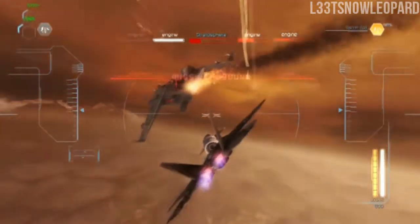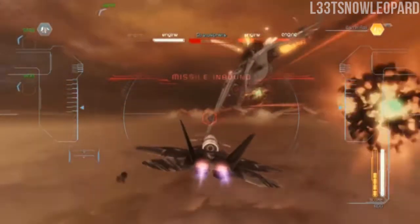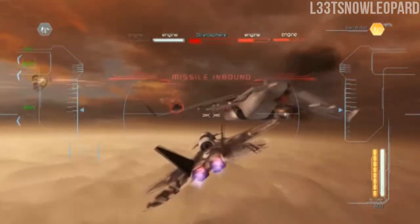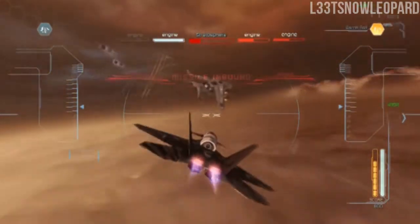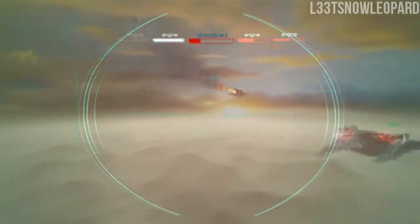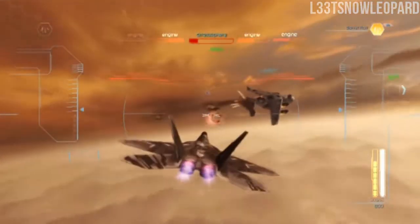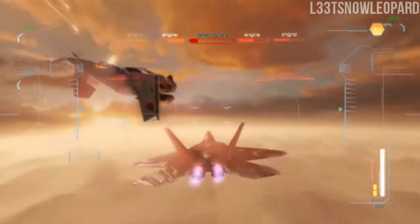Obviously the turrets will shoot at you pretty much the whole level. I brought them into the red right there, then missed again. If you want to really hit him and be sure, fly a little bit directly over him and then angle down and shoot, because worst case scenario if you actually fly into him, you'll just transform.